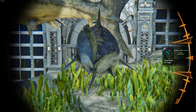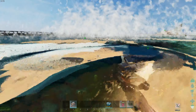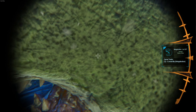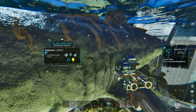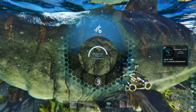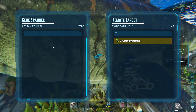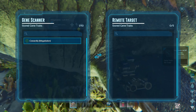Unfortunately, bred dinos do not have any traits on them — it would have been pretty OP if they did. But apart from Excitable, some of these traits seem pretty good. Let's see how we actually extract this stuff. Gene Trait Options — this is our trait. Remote target gene scanner. Can we just drag this? Transfer — yes! Beautiful. We now have one trait stored in the gene scanner.